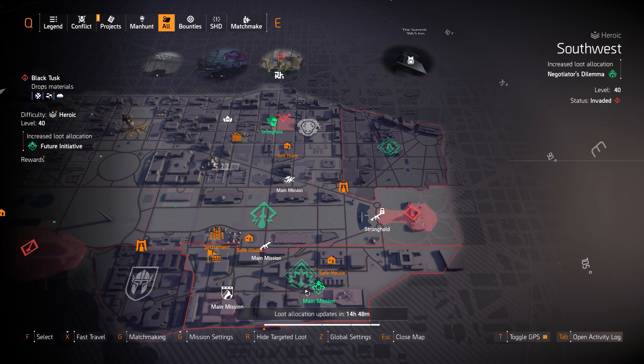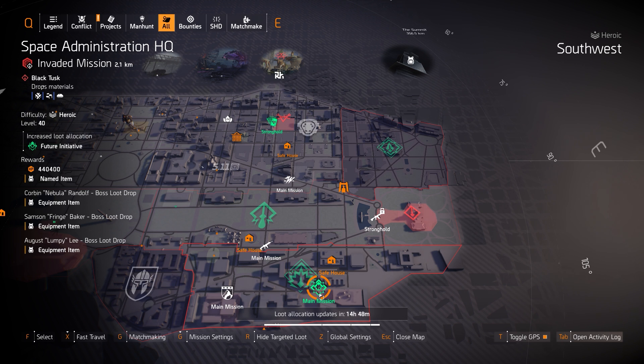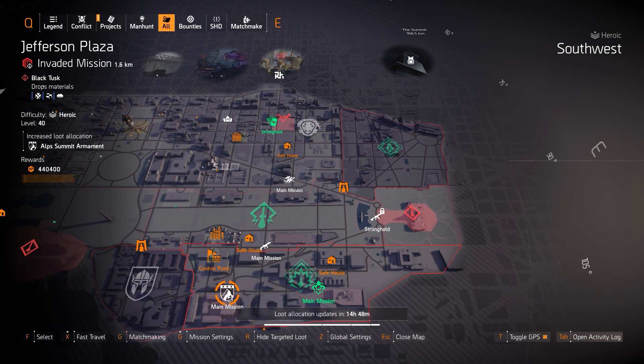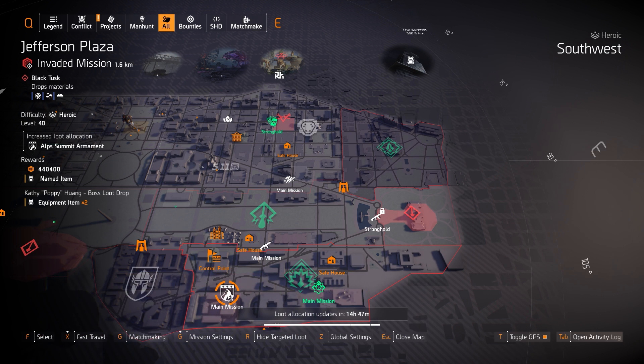Lastly we got Future Initiative at Space Administration HQ — remember the chest and backpack are Iron Horse raid exclusive, so you can only get those at the Iron Horse raid on normal difficulty. Just get an Alps Summit chest piece with Empathetic Resolve and a Murakami backpack with Safeguard for a great non-raid-exclusive healer build. For normal targeted loot, at Jefferson Plaza with Alps Summit you can farm the Percussive Maintenance backpack with Perfect Tech Support — the 30% skill damage for 30 seconds is worth it. Give it a try on your skill damage build for your turret and drone and see how you like it compared to the Force Multiplier Backpack.